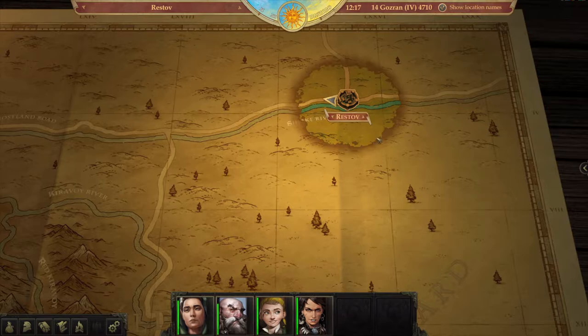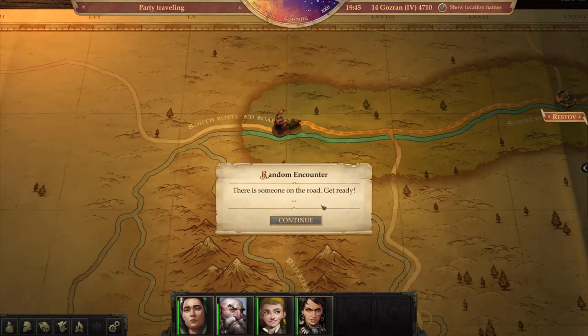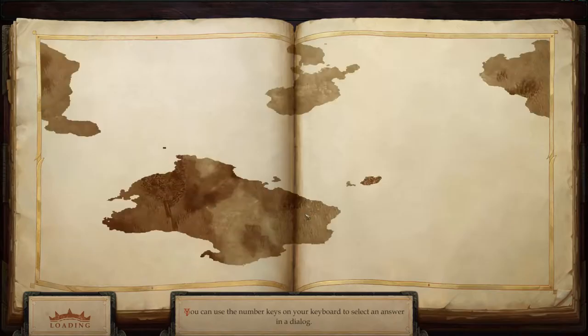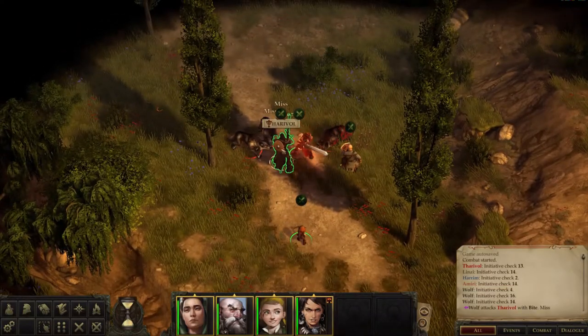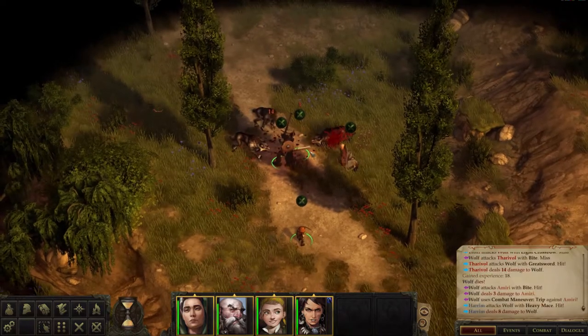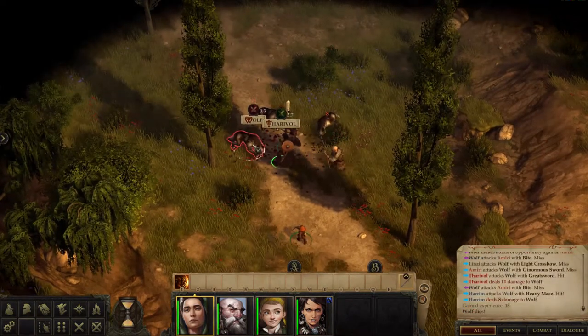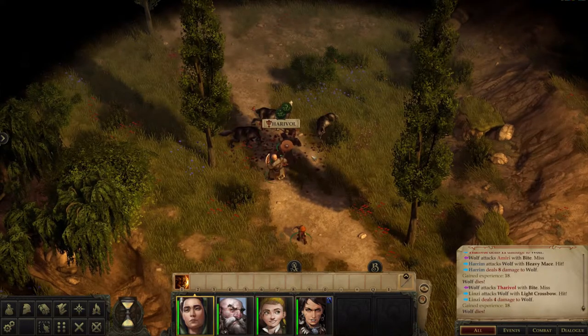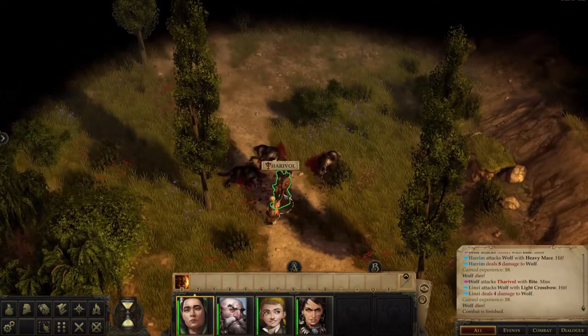We've just finished up at Jamandi's mansion and we're off on our adventure. We're on our horse — oh, random encounter! Alright, here we go. Combat starts right away. Got that one, and boom! Good stuff. First little encounter, barely took any damage. Ready for anything.